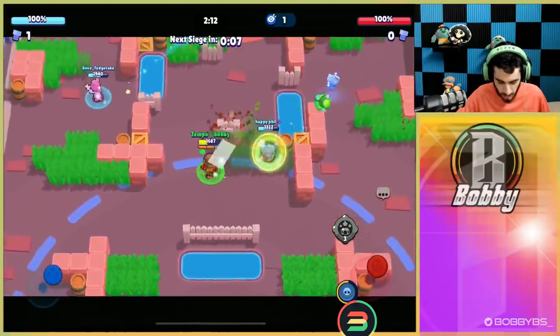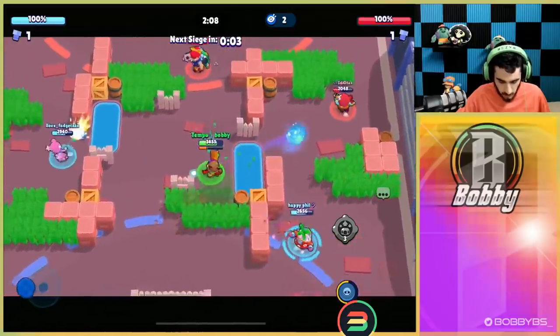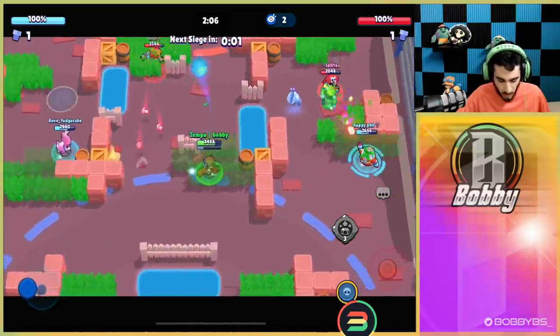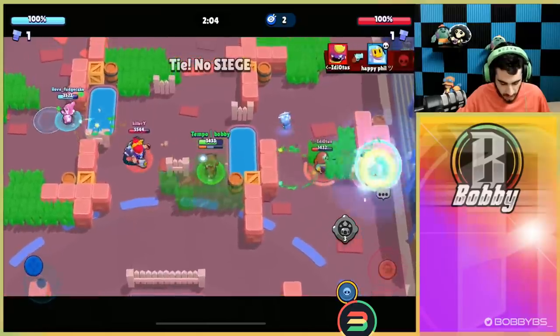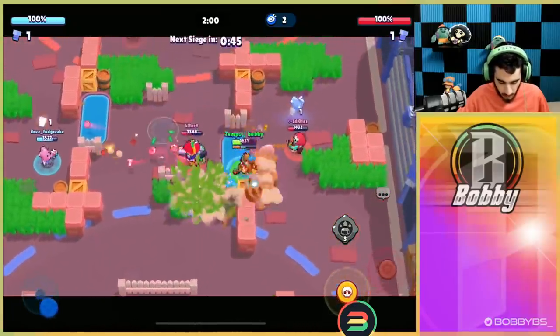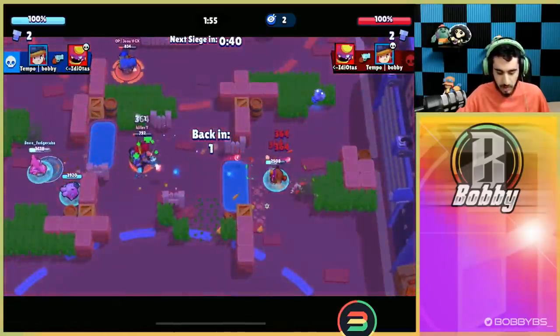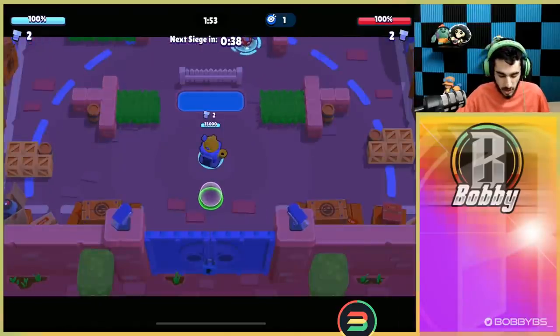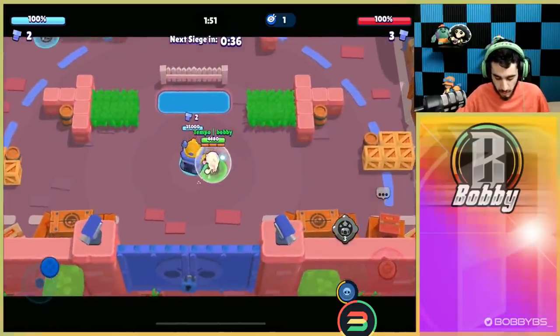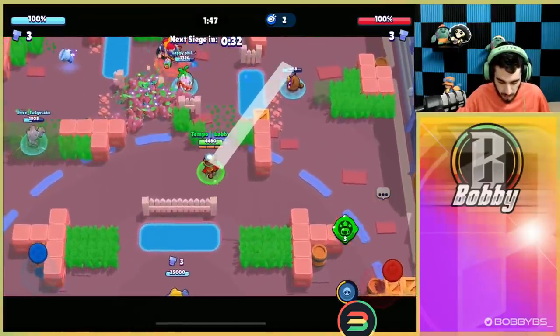Phil's doing a pretty good job guarding the ball and not letting Gene get it. They're going to be able to get the ball anyway, but that's actually pretty good because I want to show you guys defense with Jesse — defense is kind of just as broken as the offense, if not more broken. We're going to get pulled, but we'll use our turret to body block, which is a really good play so we don't go down. I'm saving my gadget because it's very important.